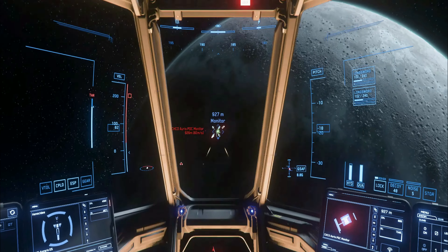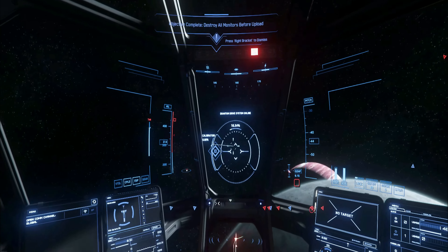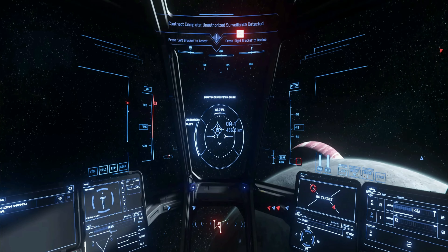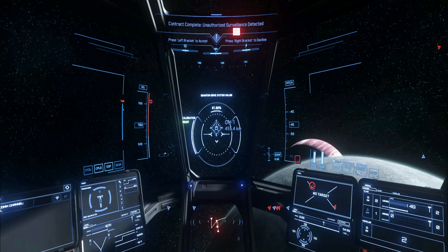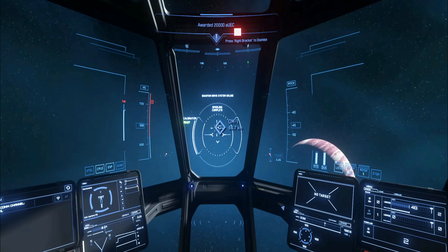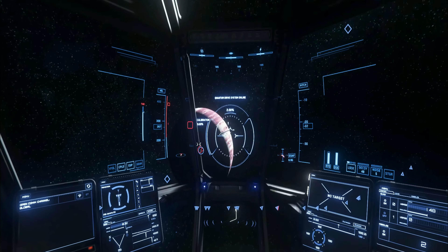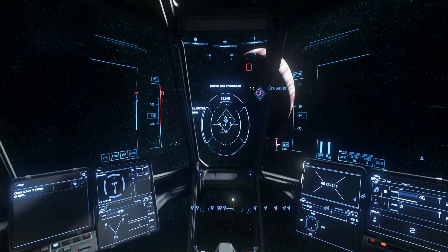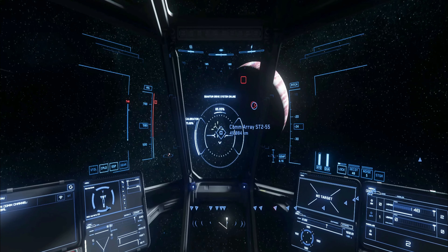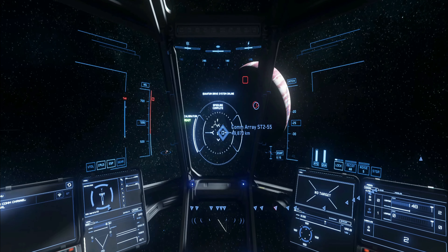To find the monitor stations, approach the location and use the Tab button to scan. You're looking for the little box icon that indicates where the target is. Approach the target once found via scanning and then destroy it. Don't fly directly at it at full speed — you could nearly hit it and end up dead. Approach with a bit less speed than normal and destroy it. You can do this with an Aurora or a Mustang. It's a great little mission to get some starting capital.